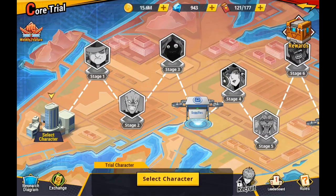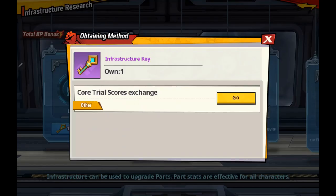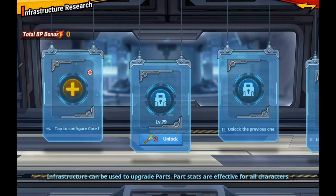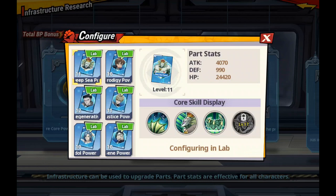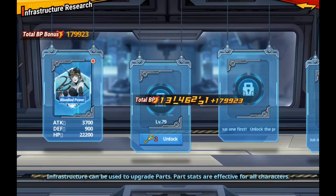Voila! And now I can unlock. Once it's unlocked, then you can go ahead and pick which core you want to include in there. Let's go ahead and just pick one that's not currently in there — I'll pick my Mosquito Girl, configure, and there you go. That's simple.